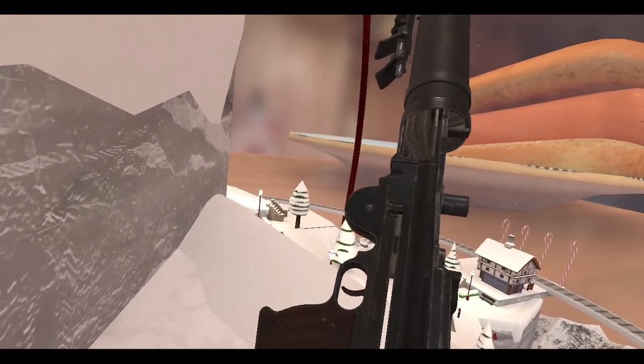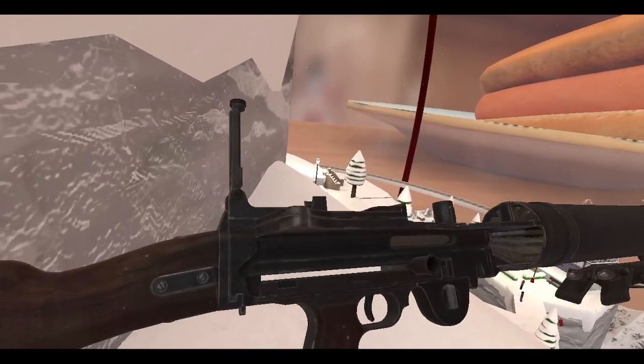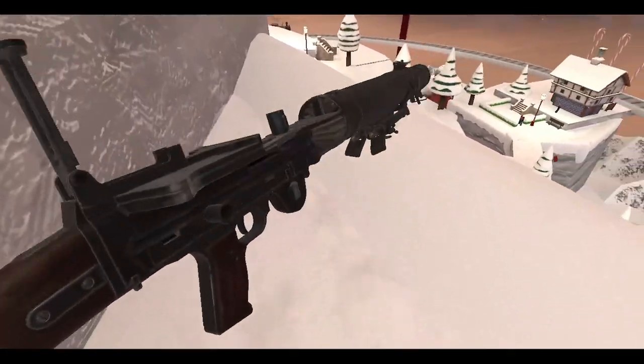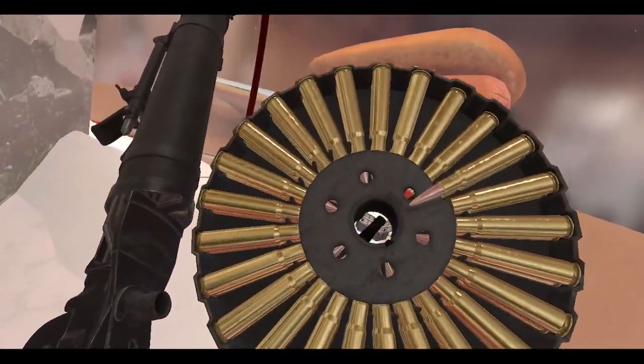Left on the touchpad so you can make it ready to fire - I think that's it. And there's the charging handle. Let's grab our drum magazine - pretty cool, look at that thing.